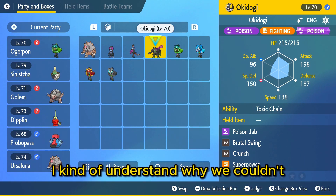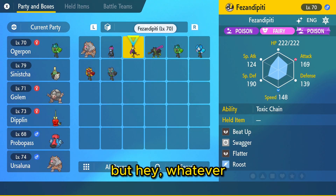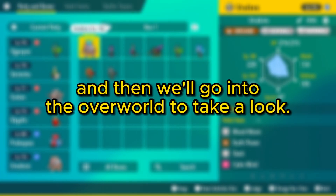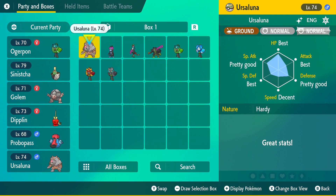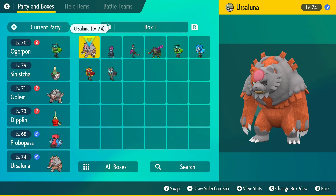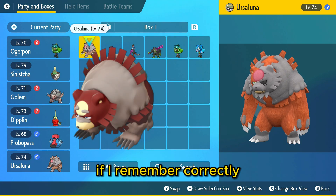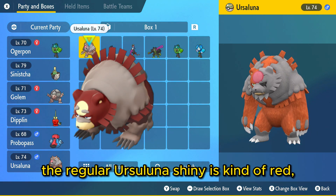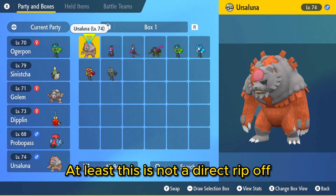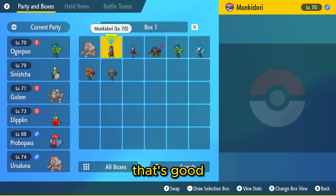I kinda understand why we couldn't, because of story reasons. I'll show you guys every Pokémon in the PC boxes, and then we'll go into the overworld to take a look. Starting off with Ursaluna — it's all orange, and oh my gosh, that's actually really cool. I'll put a picture up on screen. The regular Ursaluna Shiny is kinda red, so at least this is not a direct ripoff of the normal Ursaluna for the Shiny.